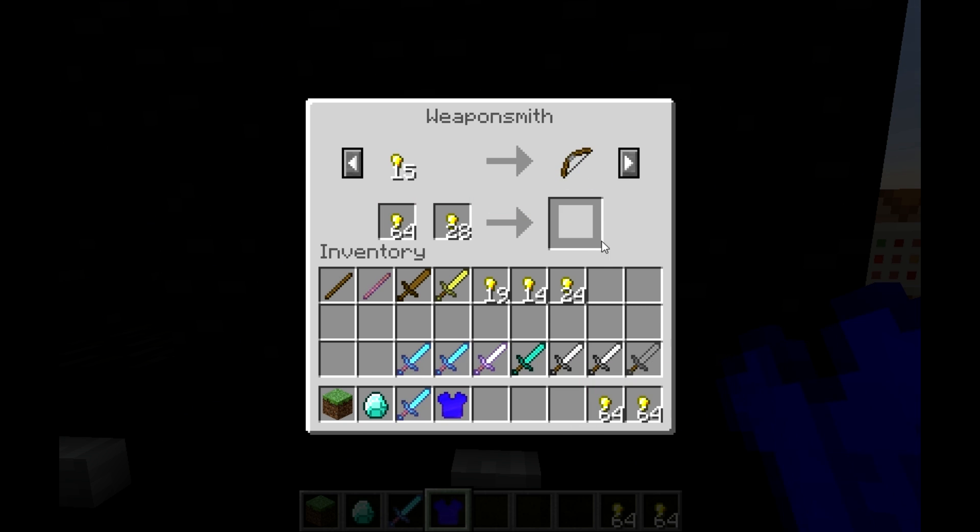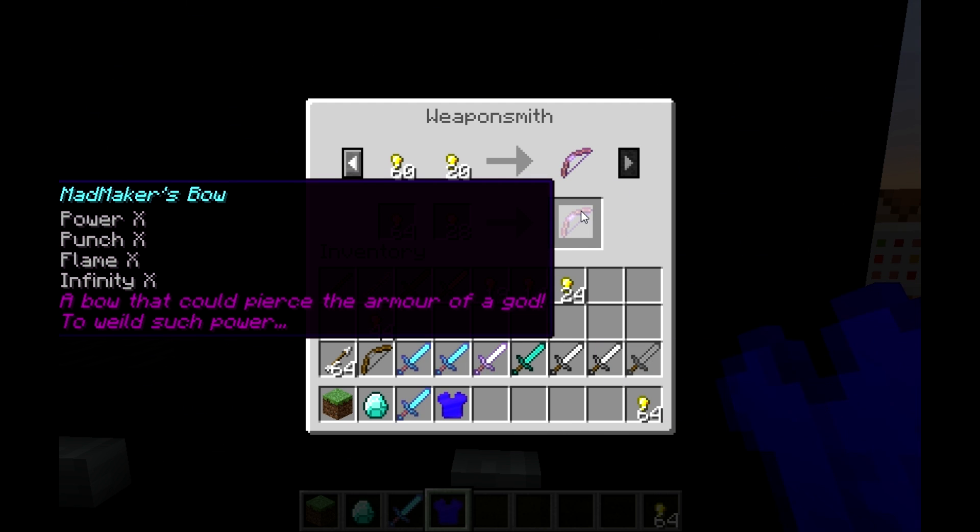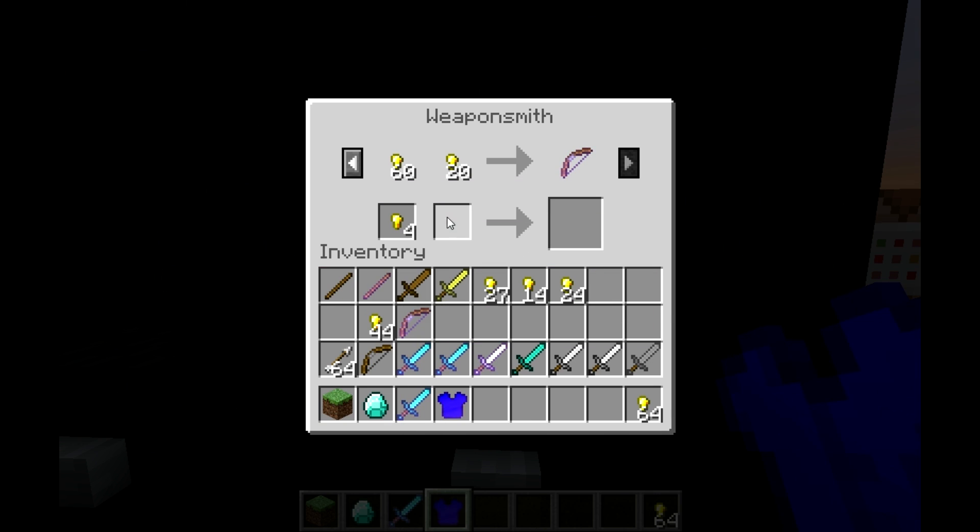Now we have a bow for 15 gold, 64 arrows for 5 gold, and this incredible Mad Maker's Bow, which is a named bow with four enchantments and custom lore, for 80 gold.